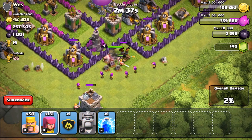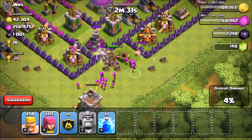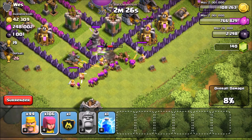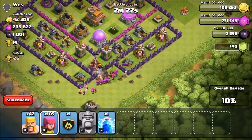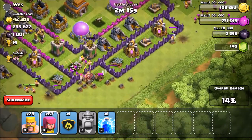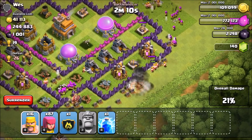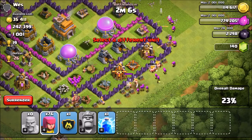We probably want to take out the wizard tower early because it can do a lot of damage. I'm going to drop a couple of troops and drop my King to absorb the damage from the wizard tower, then drop a couple of archers behind to take it out easily. Then we'll drop the rest of our troops into the core of the base. It looks like the wizard tower is going down. Now we're dropping the rest of the troops at the top to take out both corners, and the rest should go down the middle.